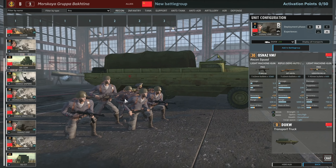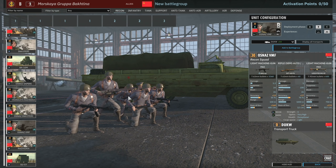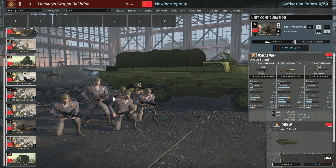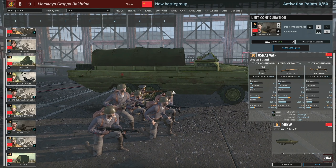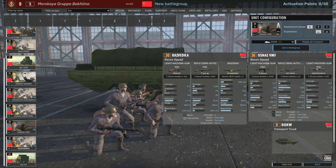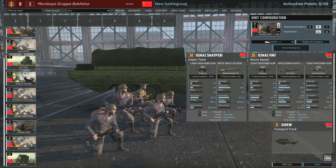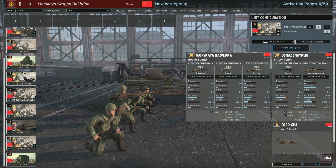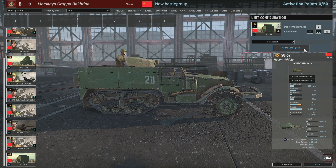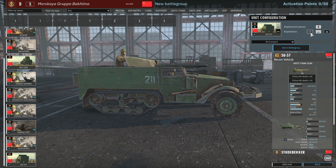The Osnaz VMF has four sub-machine guns, an SVT and an MG42 — a pretty nice setup. The MG42 firing at the same time as the SVT could make this a very strong squad for ranged engagements. At 30 points for six men, I'm not sure it's worth it, but they do have exceptional stealth, which is pretty good. You can get standard or FITCA transports and also SU-57s, but those are only available in Phase B.